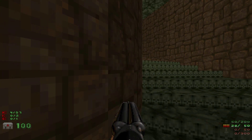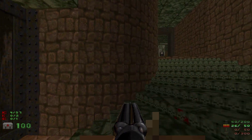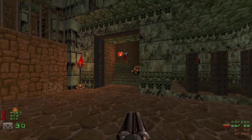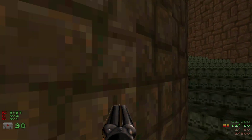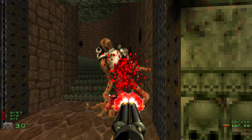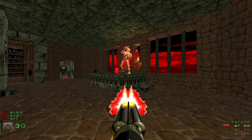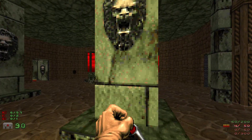I'm going to spawn the archvile here and just run away like that. This part is a little bit annoying because sometimes the revenants don't want to come down here, and of course I can't show myself too much otherwise the archvile is going to zap me. You have to kind of peekaboo like that. This time the revenants cooperated relatively well — sometimes they get stuck over there and they don't want to come out. Now it's just a matter of peekaboo shooting — peekaboo the archvile.